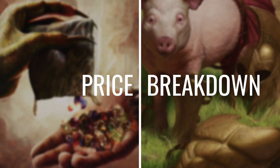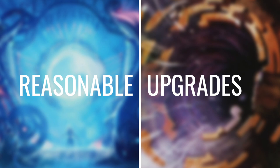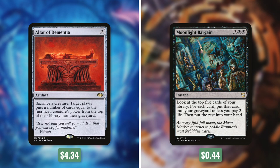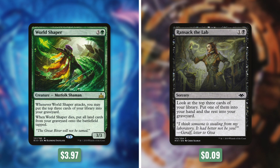But now let's move on to the price breakdown to see how our deck stacks up. The average Nethroi EDH rec deck is going to set you back $483.82. Our deck is going to be much more affordable, coming in at $49.93. If you want to see a breakdown of this deck's cost, check out the link in the description. But with any budget deck there are always ways to improve it, so let's move on to some reasonable upgrades. First up let's add in Citric Supplier by taking out Greater Mossdog. Next up let's add in Altar of Dementia by taking out Moonlight Bargain. Then let's add in Greater Good by taking out Grindclock. Next let's add in Pathbreaker Ibex by taking out Overrun. Then let's add in Underrealm Lich by taking out Grapple with the Past. And finally let's add in World Shaper by taking out Ransack the Lab.